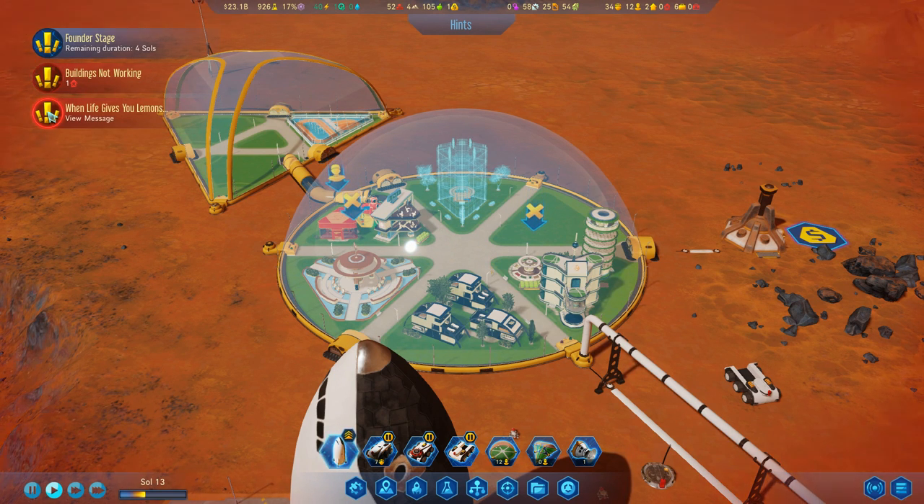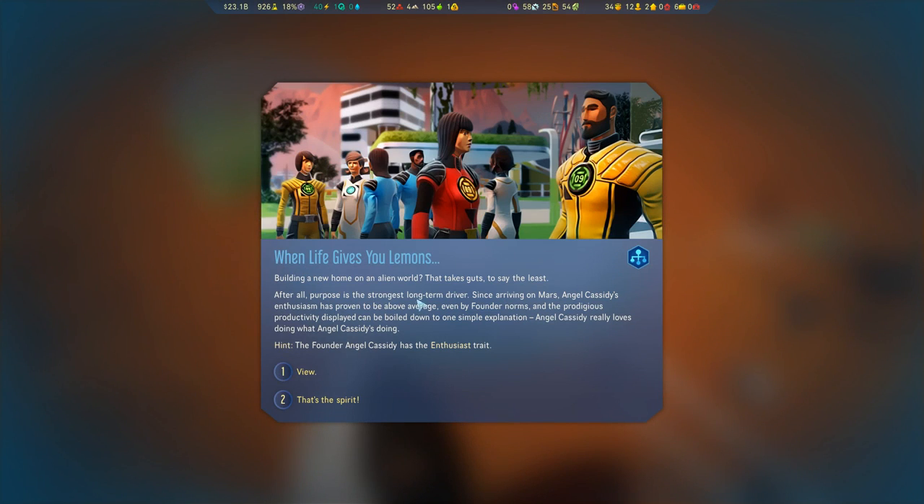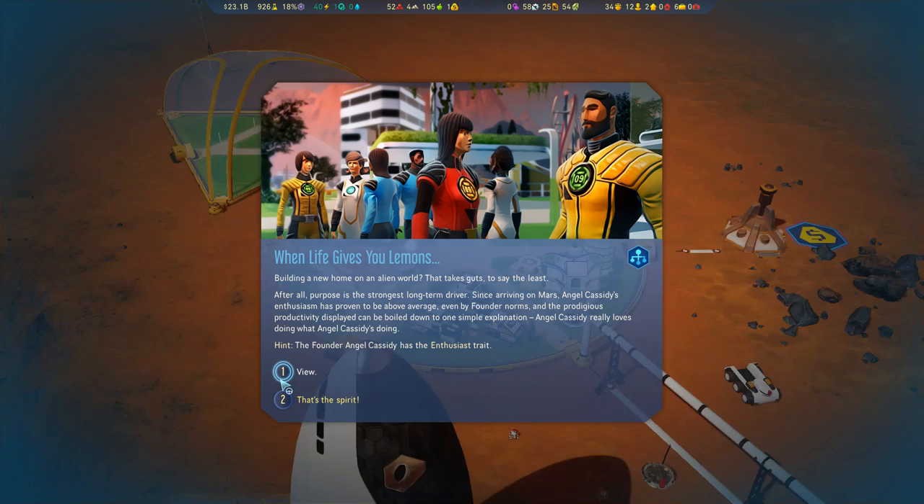That's done. I'm going to analyse: 'Building a new home on an alien world - that takes guts to say the least. Angel Cassidy's enthusiasm proved to be above average even by founder norms, and the prestigious productivity displayed can be boiled down to one simple explanation: Angel Cassidy really loves what Angel Cassidy's doing.' Hint: the founder Angel Cassidy has the Enthusiast trait.